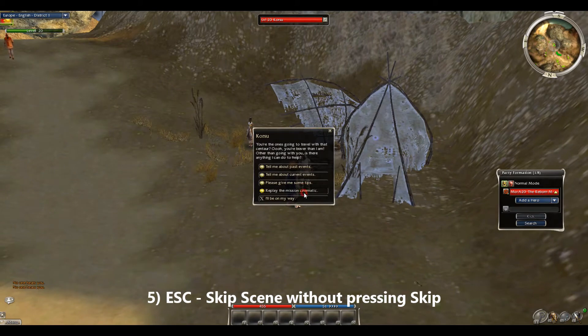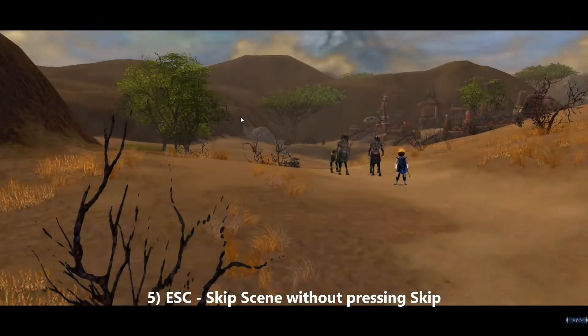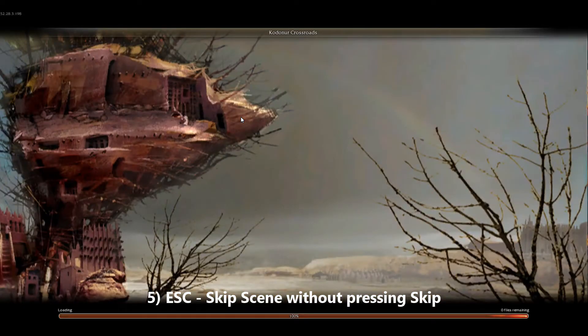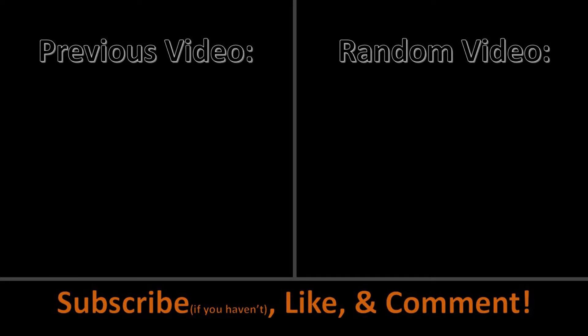For the final one, number five: the Escape key. Yes, something very simple — the Escape key to skip scenes. Say at some point your mouse goes out in the middle of a cutscene and you need to skip it — you can use the Escape key, just by hitting ESC on your keyboard, as I just showed.